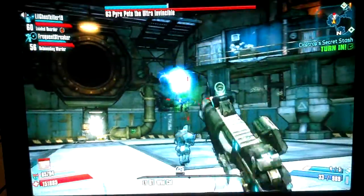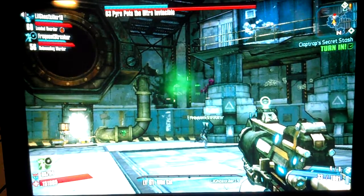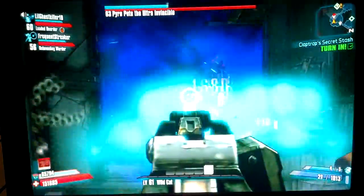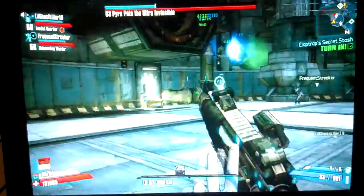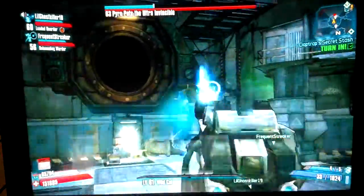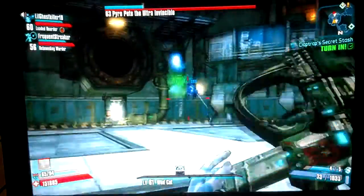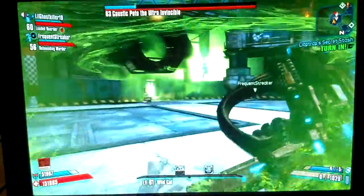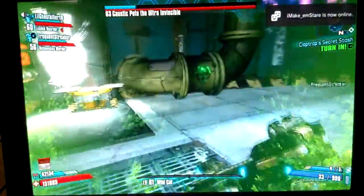Make sure you always slag him if you want this to work, because as you can see at the bottom of my screen the relic gives you that extra SMG damage. You really can't use other elements because he has resistance to fire and corrosion. So stick with shock and slag — that's pretty good.